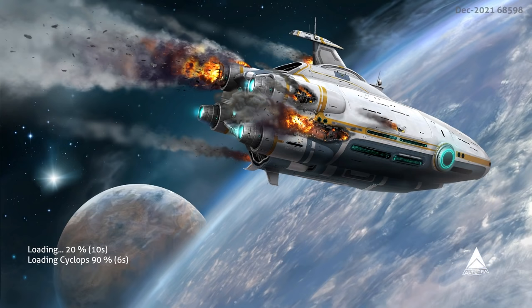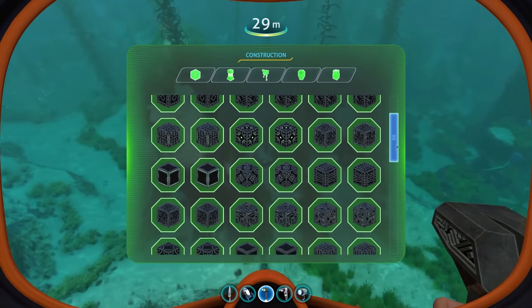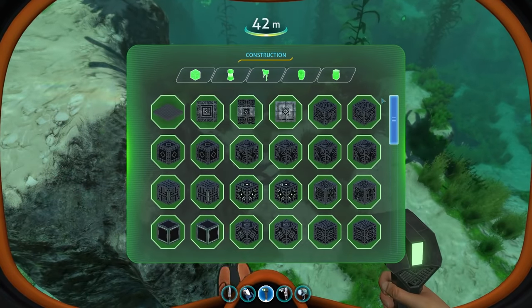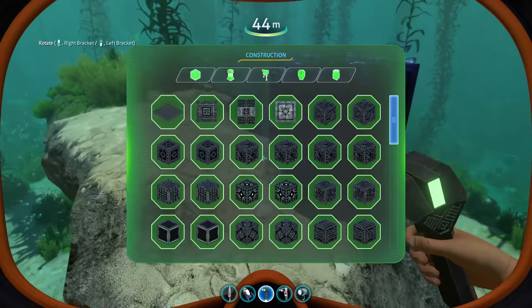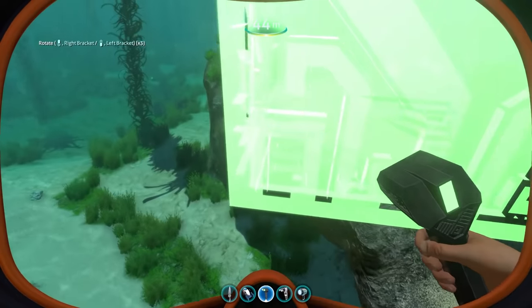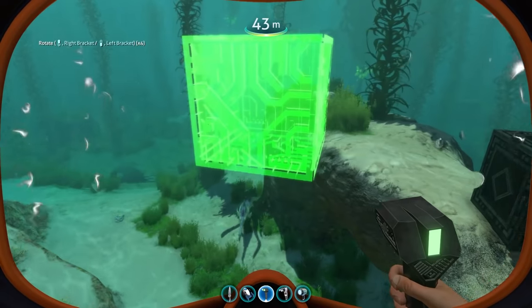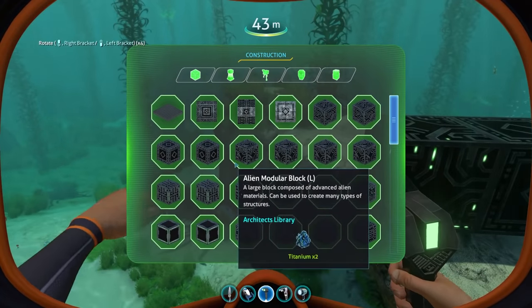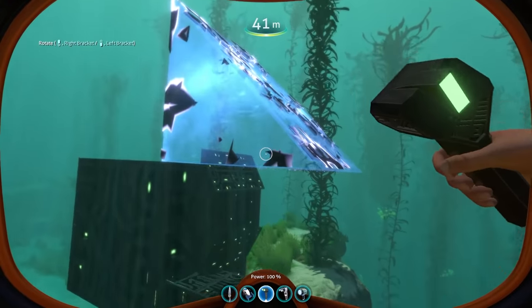Let's talk about modular base pieces. You can basically play Minecraft in Subnautica now. You have a bunch of different precursor-themed blocks you can place down and snap to one another to create your own bases in the precursor style. You have slopes, you have blocks, you have larger blocks, and you can put them anywhere you want on the grid. There are still some snapping problems, as you can see, but it's awesome that they're even able to do something like this, and I can't wait for this to be fleshed out more to turn into basically our own precursor bases.